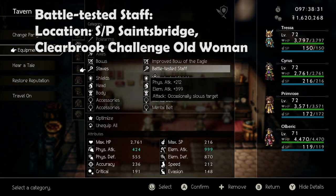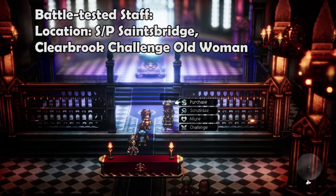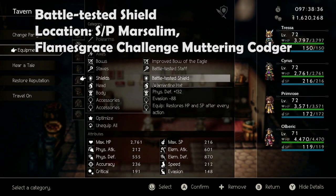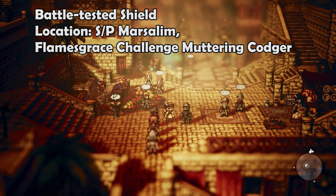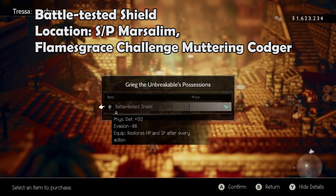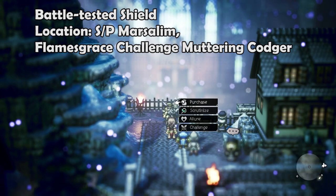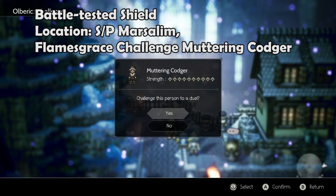The Battle Tested Staff can only be purchased from Bishop Bartolo in Saintsbridge, or can be farmed by challenging a level 10 old woman in the graveyard in Clearbrook. The Battle Tested Shield can only be purchased from Grieg the Unbreakable in Marsalem, and farmed by challenging a Muddering Codger in Flamesgrace.